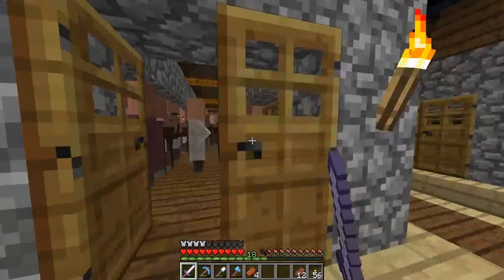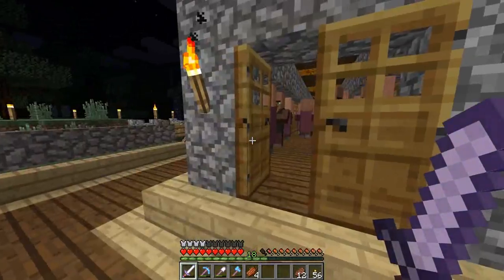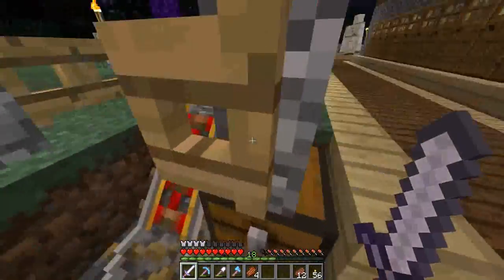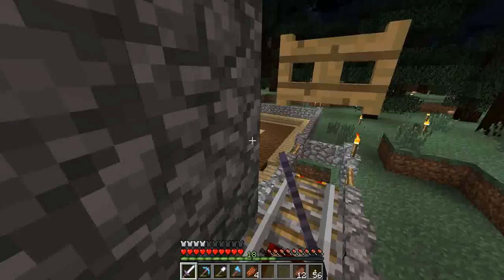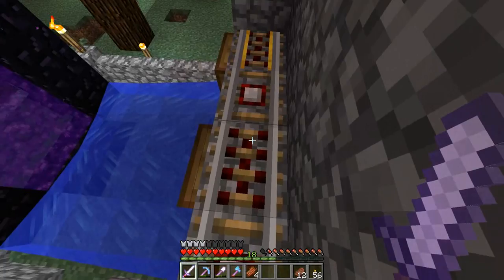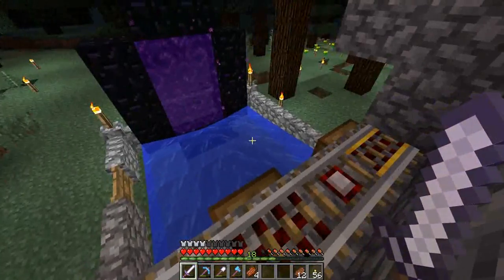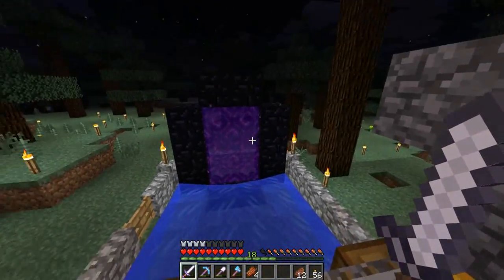We've got a crap ton of villagers in there, and at least they're spreading out a bit now — they're not all cramped in one corner. My minecart will go up here, pass through here, comes here, hits the activator rail, the villager gets ejected. And there are trap doors here — they'll eventually just wander across and fall in, or I can just push them in.